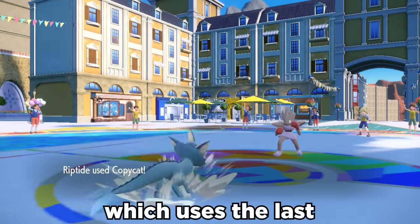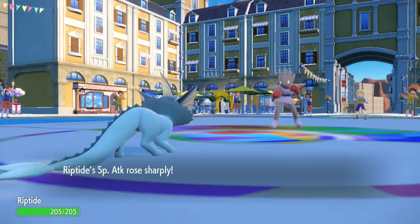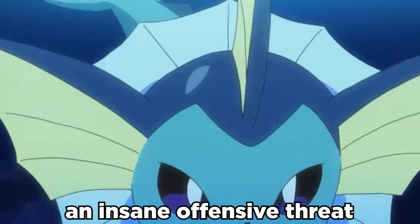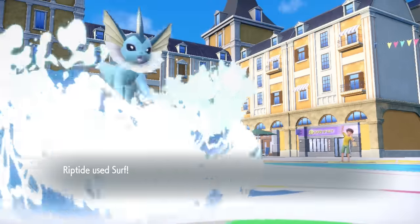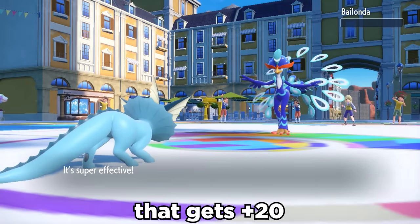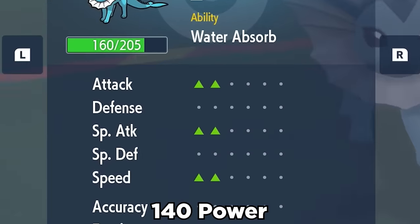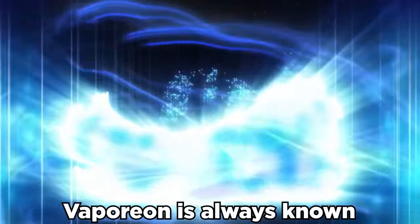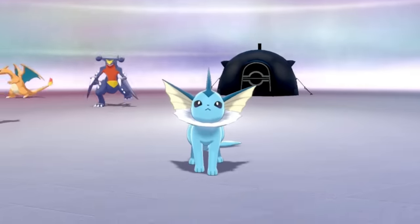We can then pull out Copycat, which uses the last move that happened. This allows us to Shell Smash, effectively doubling our Special Attack and Speed. The White Herb item now negates the stat drops that come with it, and all of a sudden Vaporeon is an insane offensive threat while also keeping its natural bulk. We can now outrun and destroy stuff with Surf and Ice Beam. Vaporeon can also take advantage of Stored Power, which is a 20 power Psychic move that gets plus 20 for each stat boost. Since we Shell Smashed, Stored Power is now 140 power that we can boost even further with Indeedee's Psychic Terrain, along with Terra Psychic. Vaporeon is always known to be pretty passive and its playstyle is boring, so I had to bust out the insane sweeper set and make it fun.